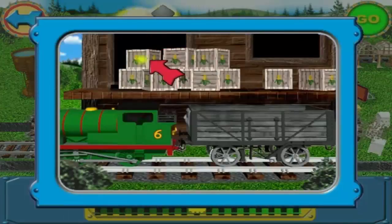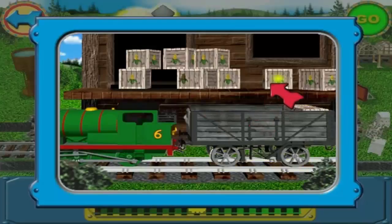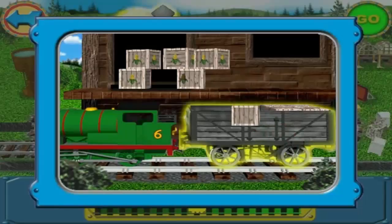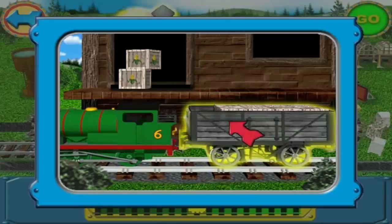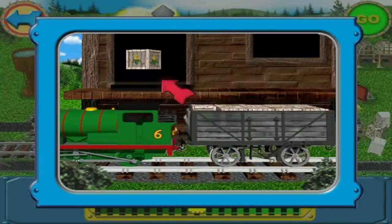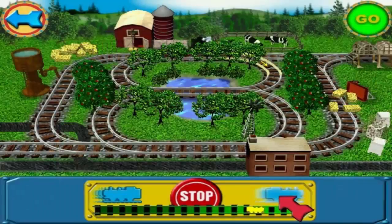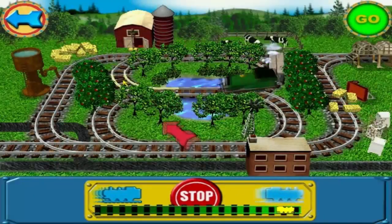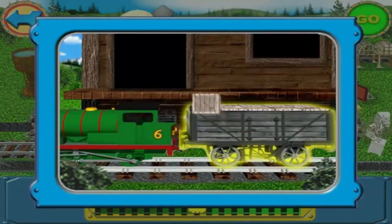Cargo is ready to be picked up. Click on the cargo on the loading platform to move it into the trucks. To make the train go faster, click this small blue train. Click on the truck to unload the cargo onto the platform.